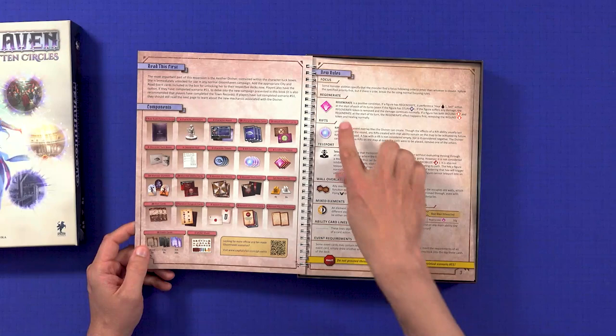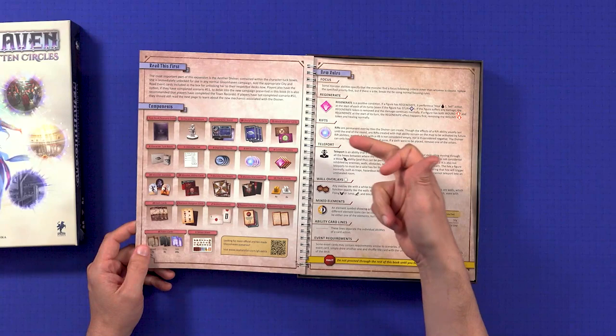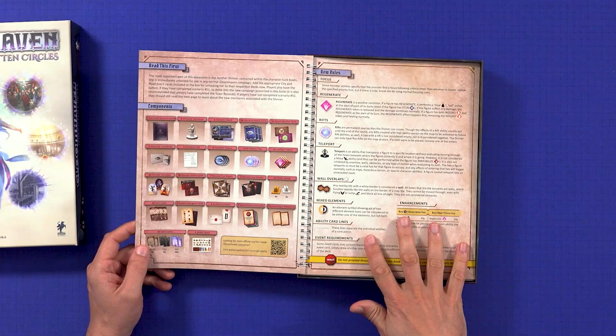There's a new token called Regenerate which you can get, and the Diviner can basically create rifts and teleports, with a few extra little rules as well.